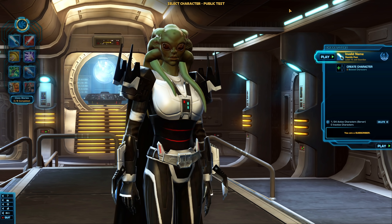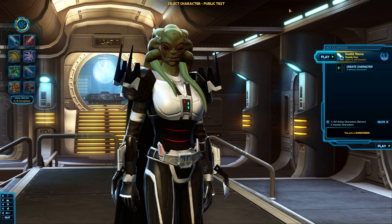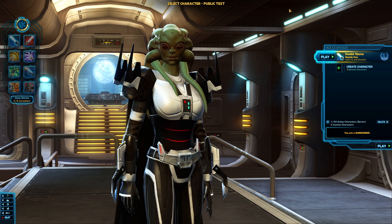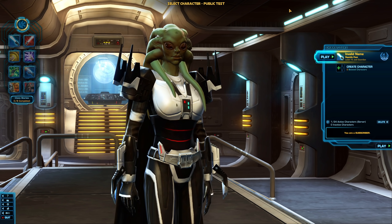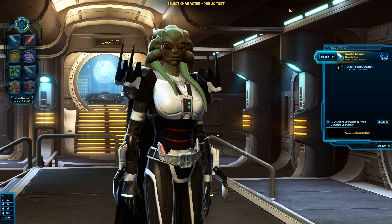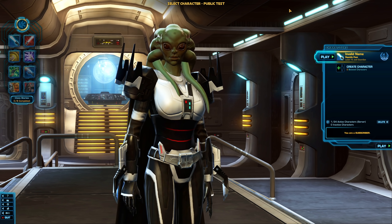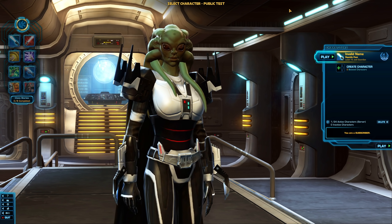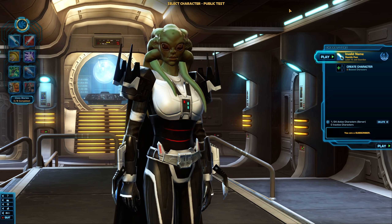So what we got on the public test server instead was the ability to test out the Jedi Knight Guardian's three combat proficiencies — the same as we have now: Focus, Vigilance, and Defense. But we got some major changes, and I'll let you make your own ideas about whether you like them or not, with how our combat abilities are granted or what we have to choose.